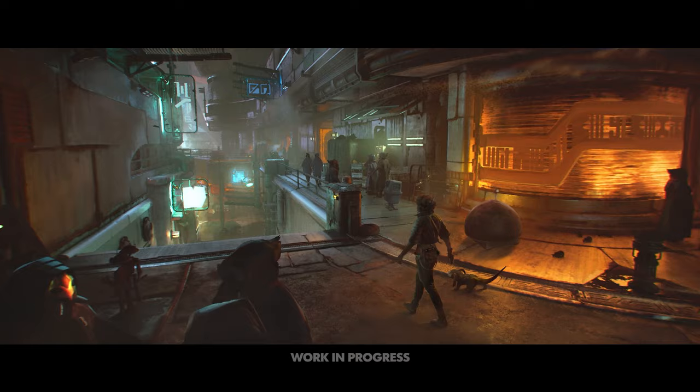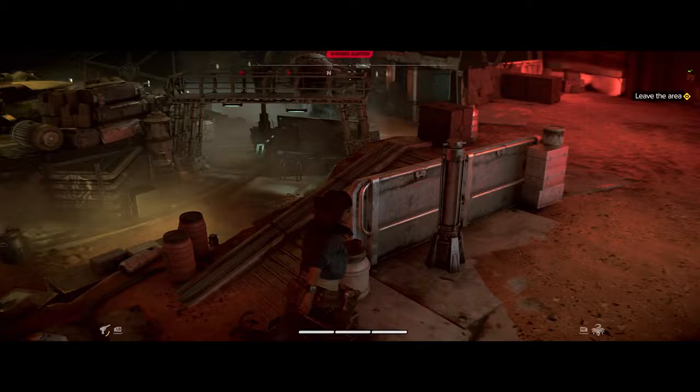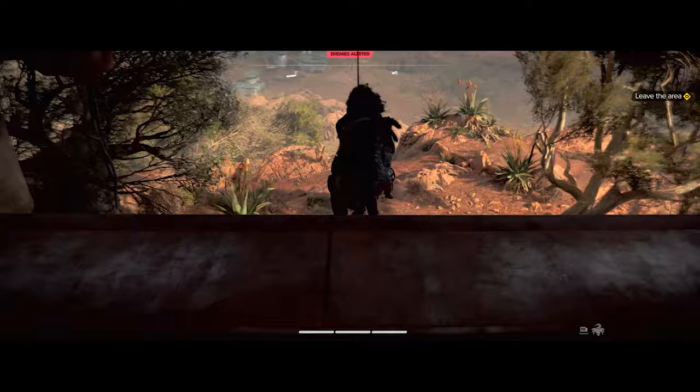We've also learned whereabouts each syndicate is actually stationed. The Pikes are mostly based on Toshara, the Ashiga Clan are based out of Kijimi, Zerik Besh are on Canto Bight, and the Hutts are on Tatooine — though you will find their presence elsewhere. Crimson Dawn, however, you'll find all over the place.